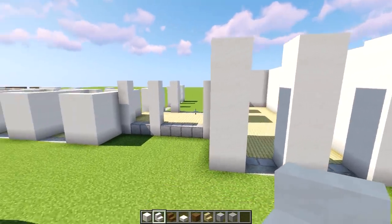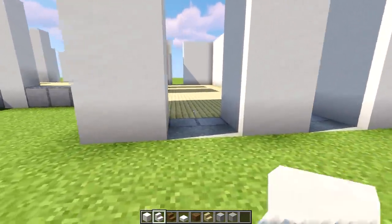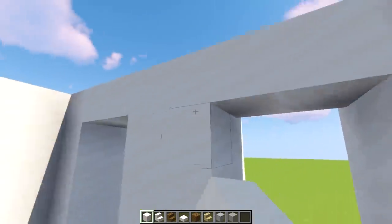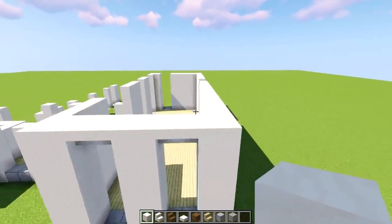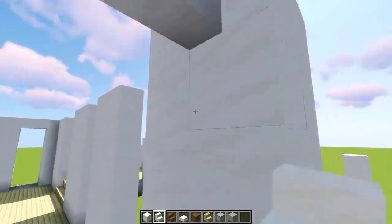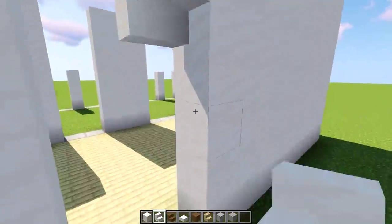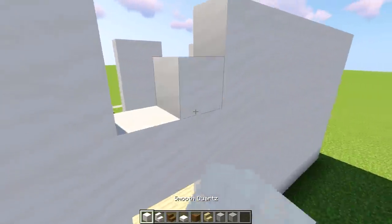We have four in height counting from the ground, five in height counting from the ground, and seven in height counting from the ground — it's definitely taking shape. Now let's cover all the windows. Starting here in the barn: upside-down smooth quartz stairs all along the back, covering up with full blocks of smooth quartz on the top layer which is the seventh block. Do the same on the back. For the middle part: upside-down quartz stair on the fourth block counting from the ground, then smooth quartz above that.